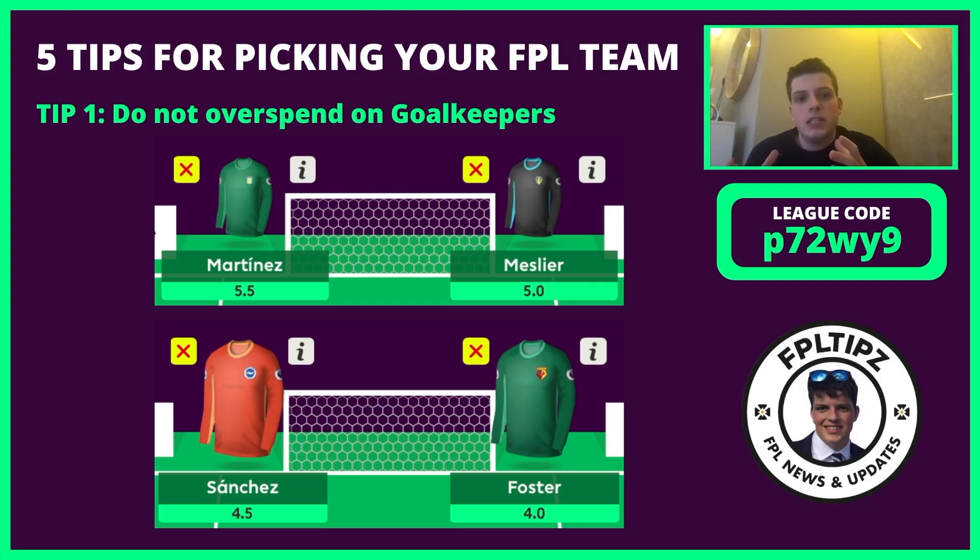A lot of people think they need two goalkeepers — one for each week — and go for the Man City or Liverpool goalkeeper like Alisson and Ederson. But these goalkeepers, yes they keep clean sheets, but they don't often make a lot of saves, which is really important in FPL. That's why Martinez and Pope have done very well recently. If you're going for keepers like Martinez and Pope at their price, you're best off pairing them with a 4.0 goalkeeper like Foster. There are good cheaper keepers like Sanchez, Guaita at Crystal Palace, and Dubravka at Newcastle that can do a great job.